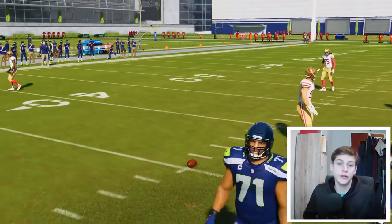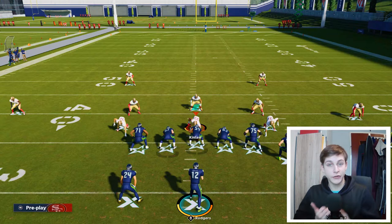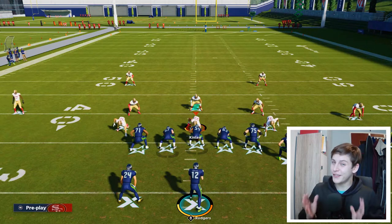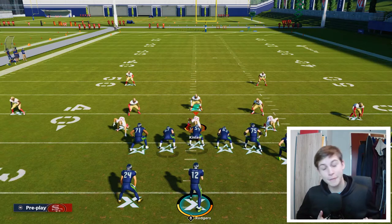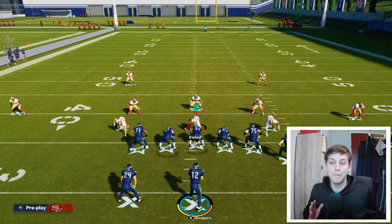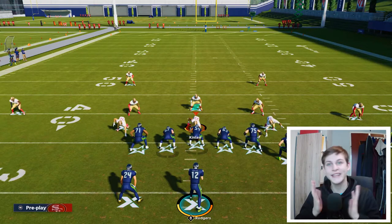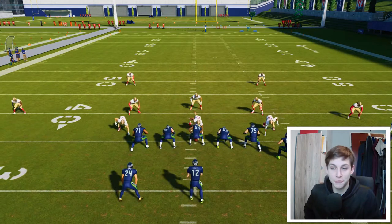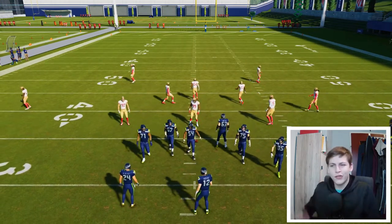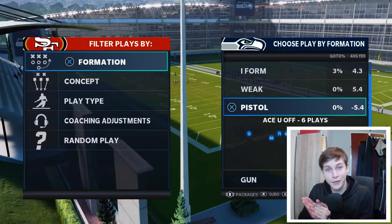To recap: I showed you how to beat Cover 3, some nice ways to attack zones, and how to spread the defense. Keep in mind you want that backside drag as soon as your opponent starts shutting things down, then move to your gun bunch — the Carolina Panthers gun bunch is still amazing. This formation is a nice side scheme, but it's not much more than that sadly. It used to be very popular but it's not as strong this year.